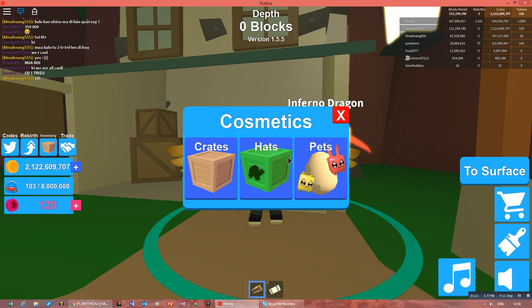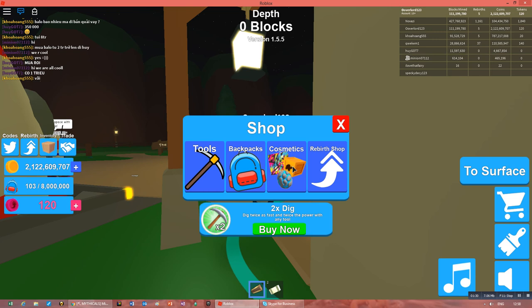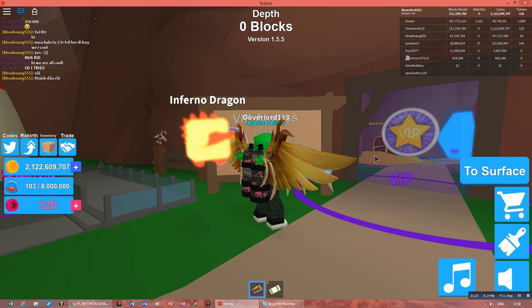Look how cool this is — the tools and everything. You can also buy the VIP thing if you have it. VIP costs Robux. You can also buy the infinity backpack, which is permanent for 800 Robux.